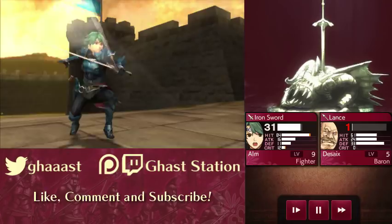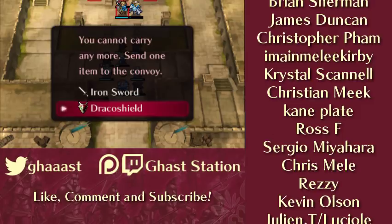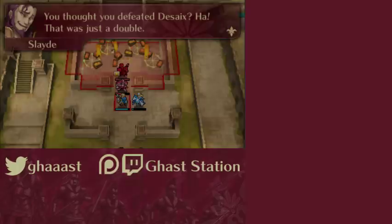Well folks, thanks for watching this guide on how to get Desai's Draco shield in the end of Act 1. I hope you guys enjoyed and learned something new, and if you did, please leave a like and comment. If you haven't subscribed yet, I encourage you to do so for more Fire Emblem Echoes guides and content. Thanks for your time, and I'll catch you guys next time.